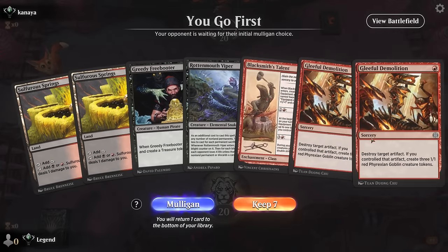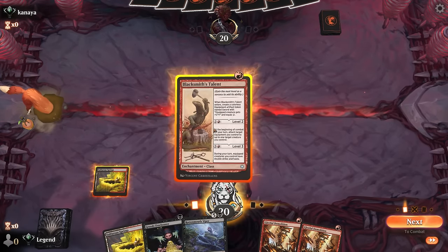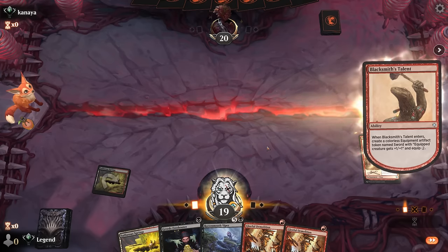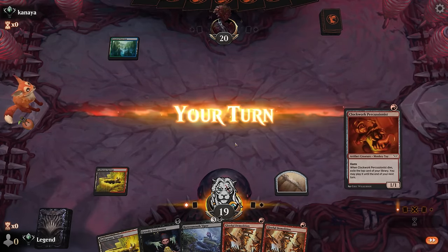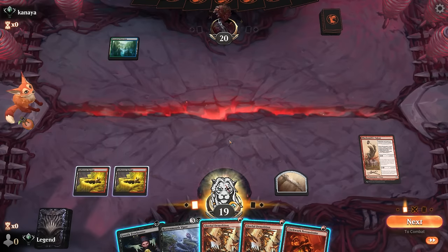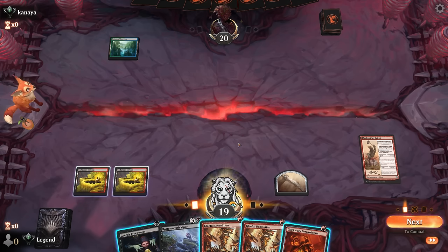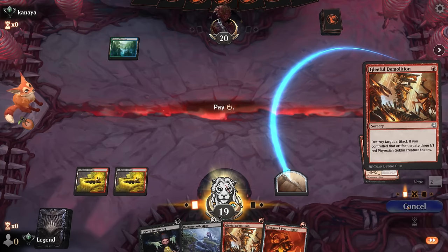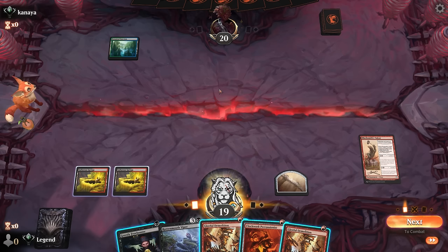We're on the play with a keepable hand — multiple ways to generate artifacts. I think we start with a Talon, since Freebooter first needs to die before we can use Demolition. We're looking at turn 3 Viper. We could also destroy our own Percussionist, but it could be awkward if they have a bounce spell for it because then they can deny the Goblins. So it seems safer to just demolition the sword, although they could still bounce a non-creature permanent if it's the blue 1-drop.